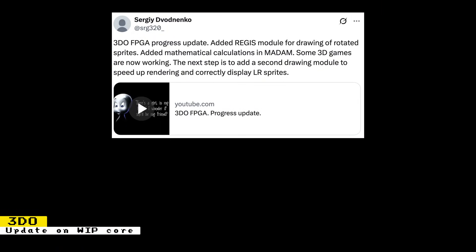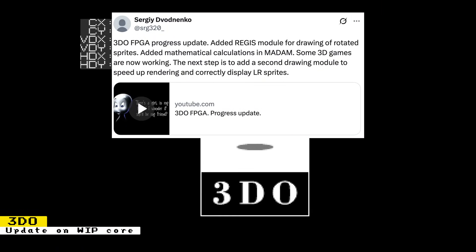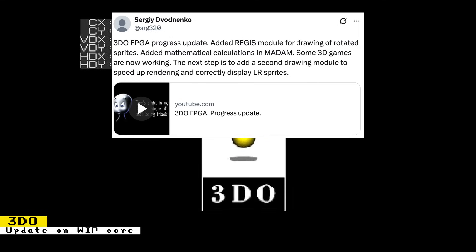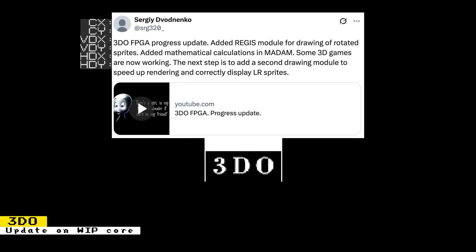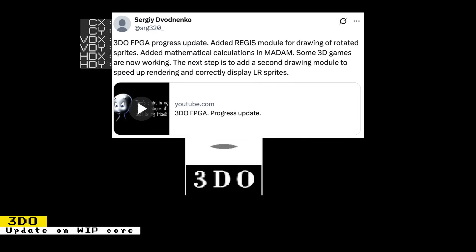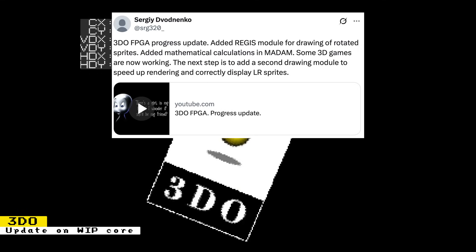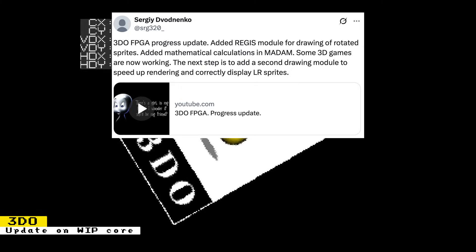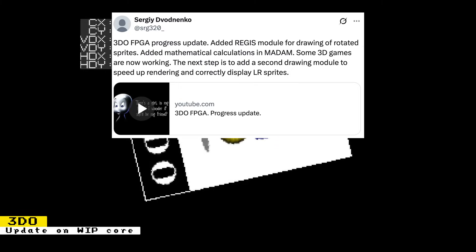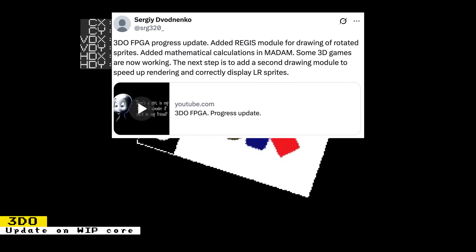SRG320 updated on the progress of the in-development 3DO Core. The Regis module was added for drawing of rotated sprites, and mathematical calculations in MADAM — the 3DO's graphics accelerator — were added, meaning some 3D games are now working. The next step is to add a second drawing module to speed up rendering and correctly display LR sprites. Lots of games and demos were shown in a video on SRG320's YouTube channel. This core is still in development with no known release date.